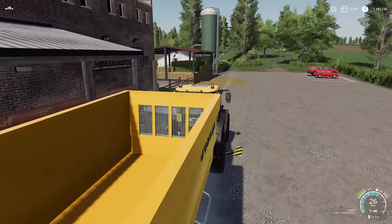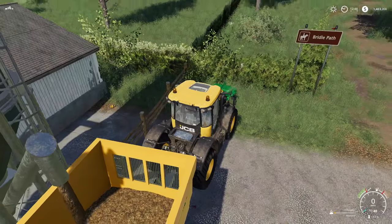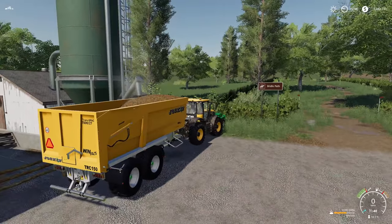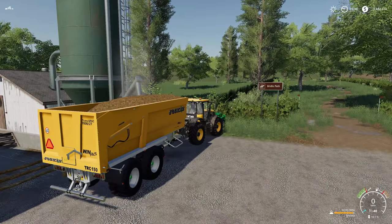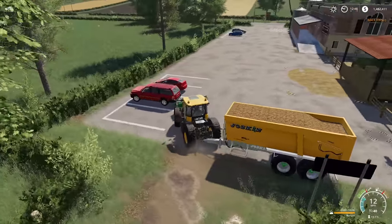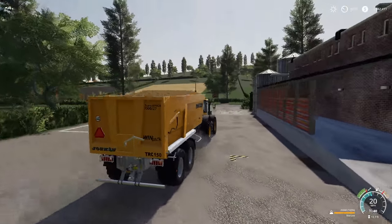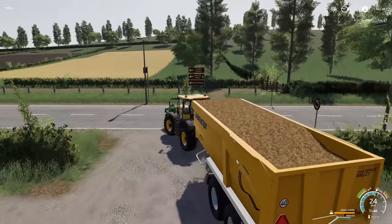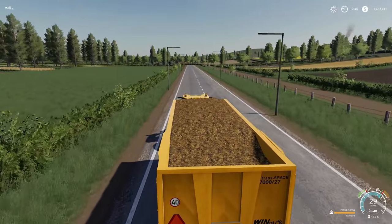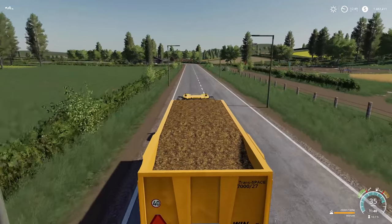I decided to pick up a little bit of manure. Wow, look at that fill level - the thing fills up fast! If you guys are interested in this trailer, this is a Black Sheep Modding trailer - that's why you liked it so much. 824 bucks for this whole rig. I wanted to go ahead and get a little bit of extra manure to take back because I knew eventually we were going to need some extra.